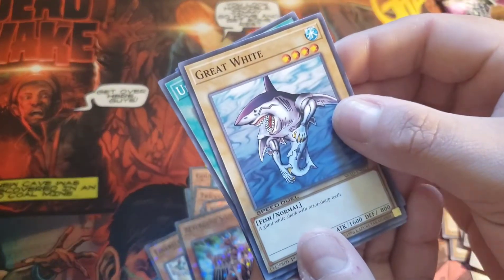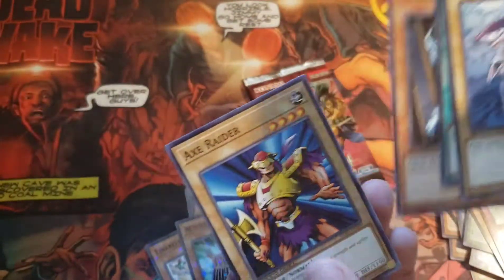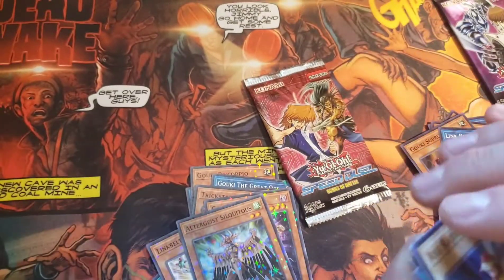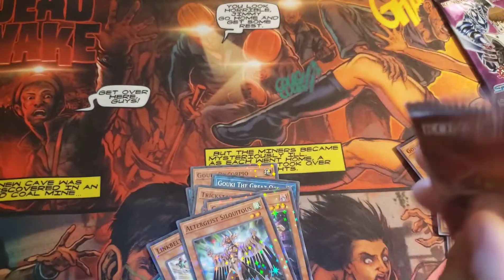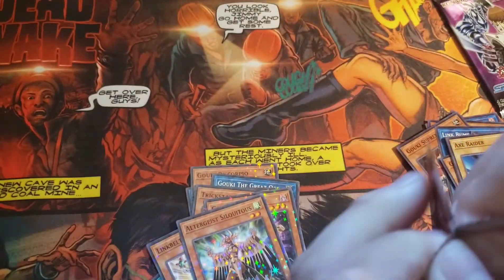And we have a Great White, Yu-Mi, Theba Nightmare, and Axe Raider. So no foils here. Let's see if Joey can help us out. Come on. Don't embarrass me here, Joey. Give me something good. Give me something to work with.